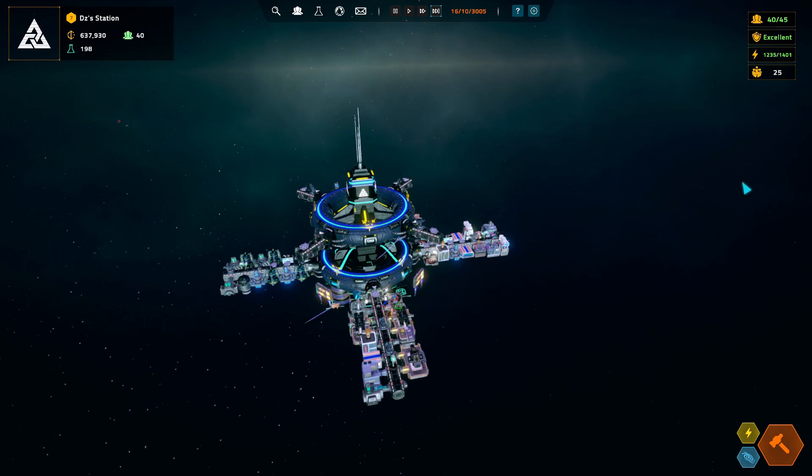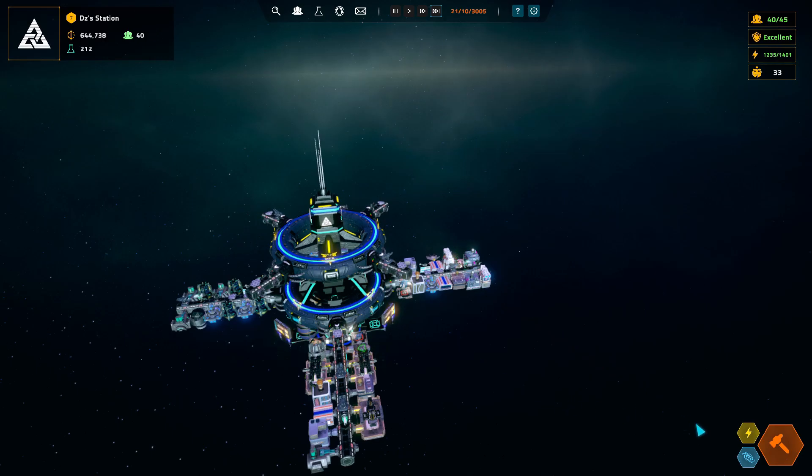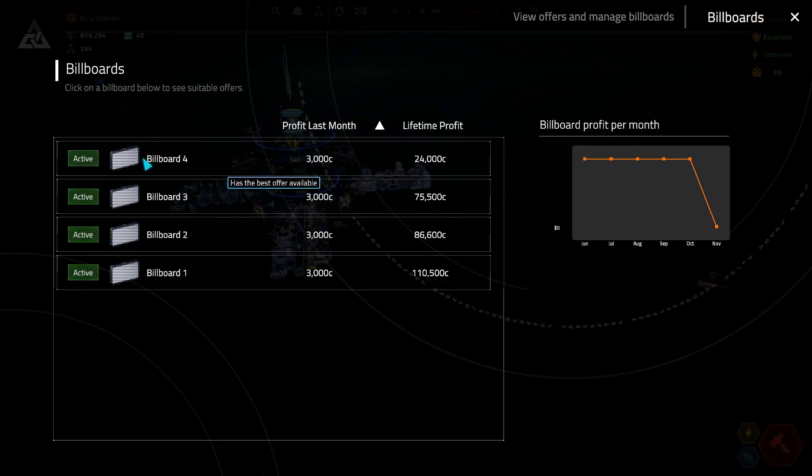We've got a whole lot of security going on. Let me check — have we completed it? Let's see what we've got. The incubation center hasn't made any profit — that's okay, we'll expand and get some more stuff going. What else? We've got advertising. How is our advertising at the moment? All of that's looking good — that's lifetime profit but it's still pretty good.